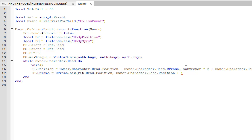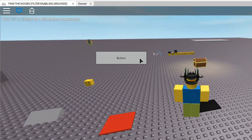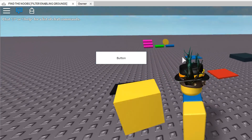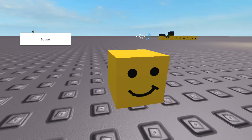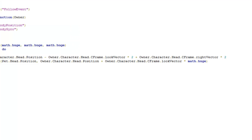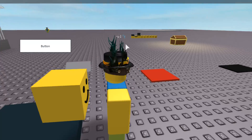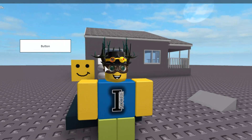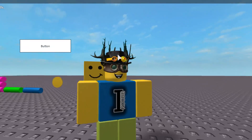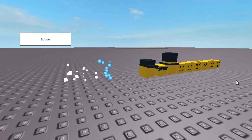Before trying something else, I'll add a new line and make the pet look at the character's look vector separately. That kind of worked a little bit. Multiplying by 5 — hey, that's pretty good. Let's try multiplying by math.huge — and it disappeared. Math.huge is too big. Let's multiply by 100 — now it completely faces forward. Moving it one stud back to the left. That's a little better. Let's save that.